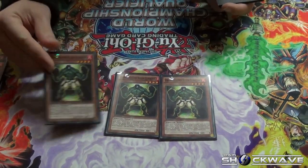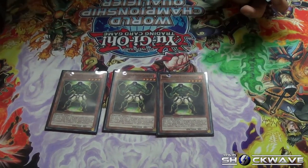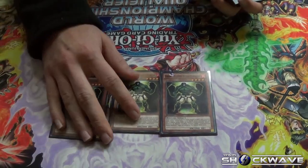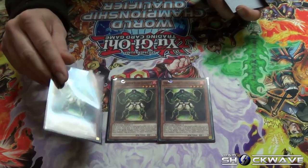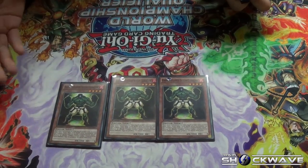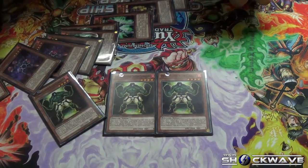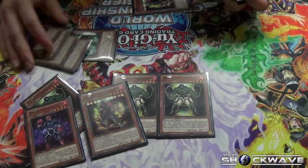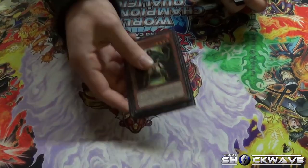Battling Boxer Glassjaw. When you summon him, he's basically a 2,000 beater. When your opponent attacks him, he destroys himself by his own effect — like Utopia with no Xyz materials. It causes a replay so your opponent can attack again. But the key is: when he's sent to the graveyard by a card effect, including his own, you can add one Battling Boxer monster from the graveyard to your hand. That's why Foolish Burial, Blizzard, and the Xyz plays all make sense.